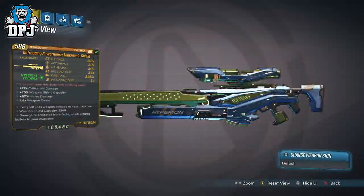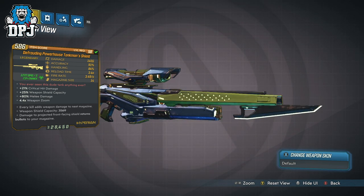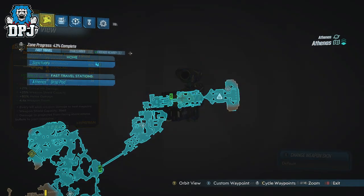Next up we have the Tankman's Shield Sniper Rifle. This is a sniper rifle within the loot pool of Captain Shorthunt, who is found on Athenas.